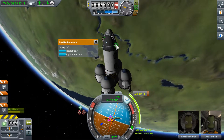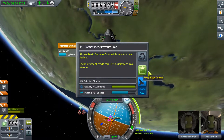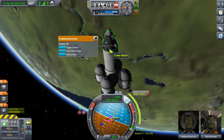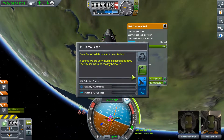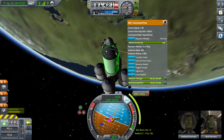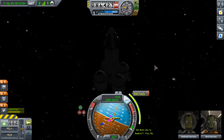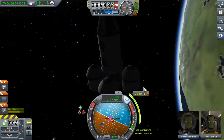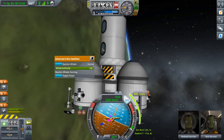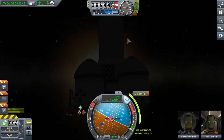Let's see what the pressure data is like. This is worth 12 science - very good. Let's save that. A crew report is doing no good, right? We already know about space. I put a thermometer on here somewhere, right? Did I put it on the lower stage, maybe? Did I forget it? I thought I had a thermometer. I'll feel a bit silly if I forgot the thermometer... which it looks like I did.